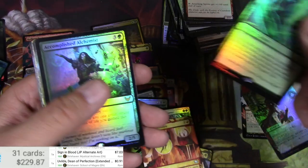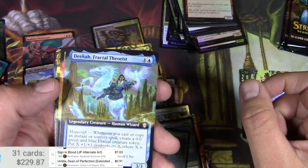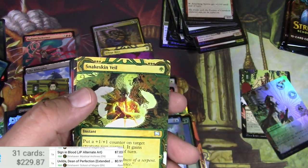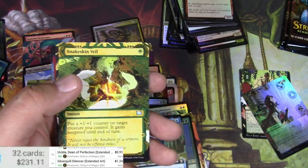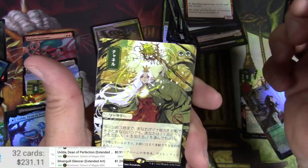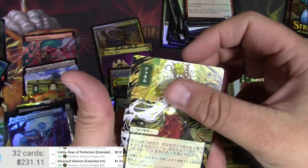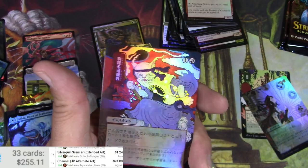I'll take some more basic Conjuration, Accomplished Alchemist. Deka, Fractal Theorist, Silver Quill Silencer — let's scan that one, it's like a Meddling Mage I think. There we go — a buck though. We got a foil of something coming up — two green. I don't know every card I guess. Oh, that's cool — the cat dude. Channel! Oh, amazing!